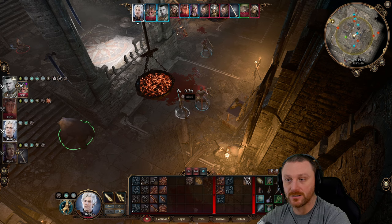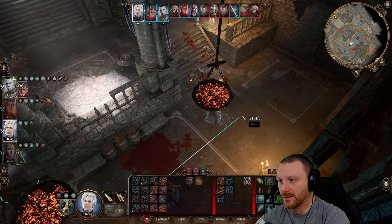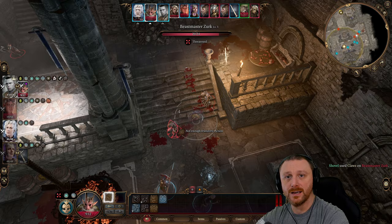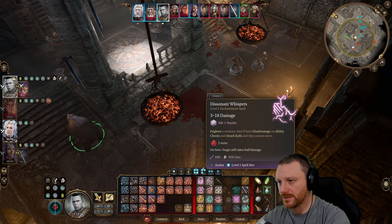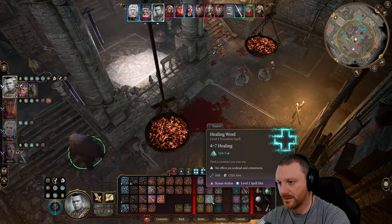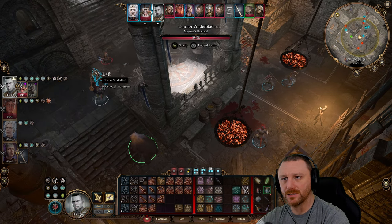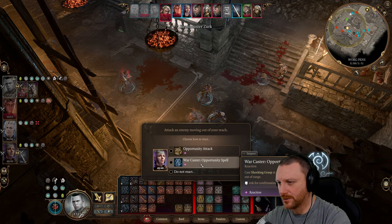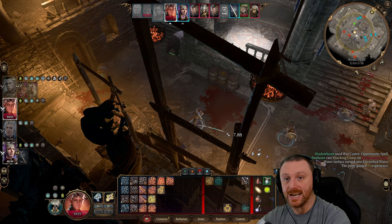Let's get a little closer with Astarion. Shovel, do your thing — a hit's a hit. We need to get Ari in. Let's do a bonus action. Halzen's going to wreck this thing. I'm going to heal Halzen a little bit, then take Ari up here to work on this one. Warcaster opportunity spell — shocking grasp. We can do an opportunity attack or Warcaster. Let's do Warcaster — that motherfucker is dead. We done killed him.